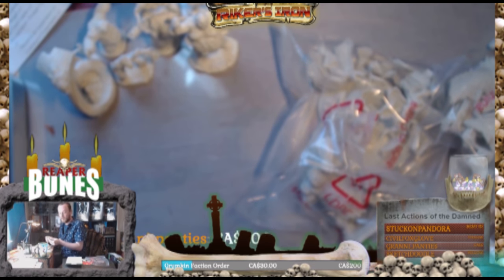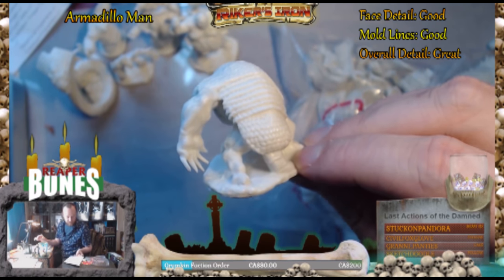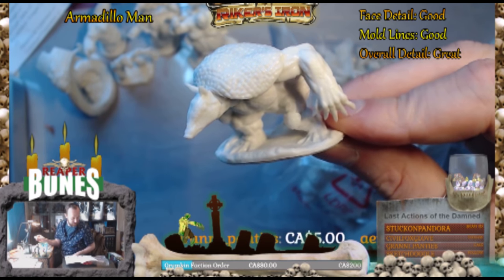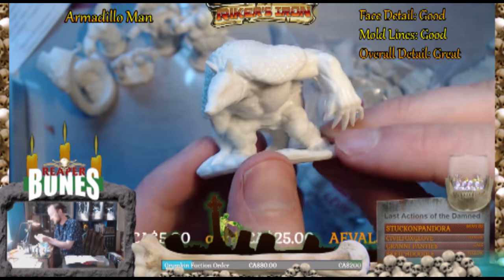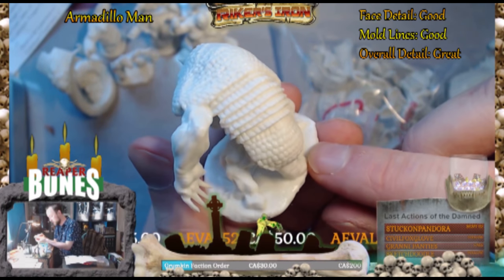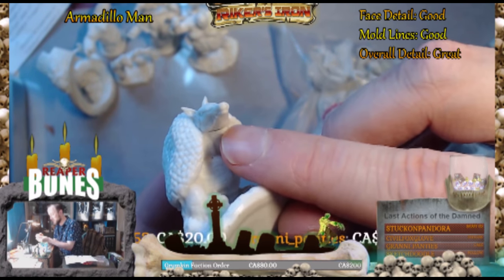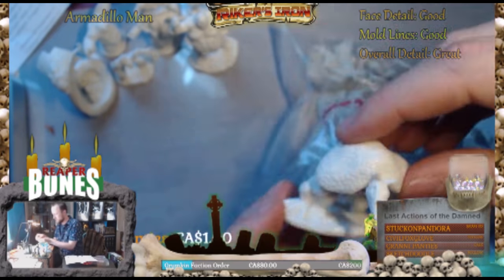The most obscure were-creature ever — the were-armadillo. He's available in the fall for those of you at home who want to paint a were-armadillo. He's really detailed with good texture on his back. He only has one really visible mold line on his tail — it doesn't go across into his face, which is nice. He's got some good eye detail there. Got the stupid neck gap that we always see.